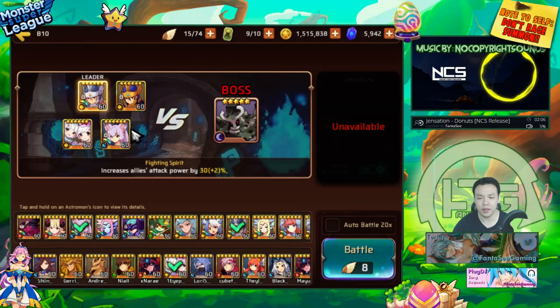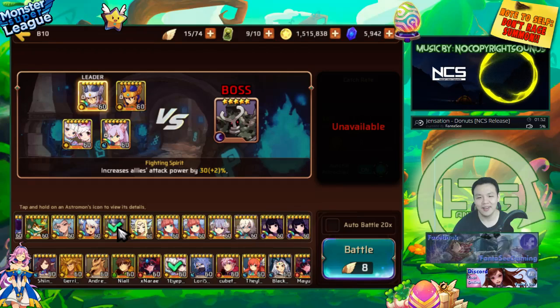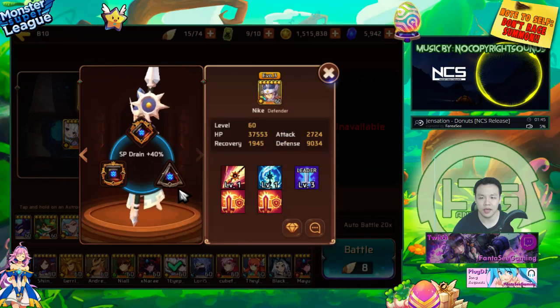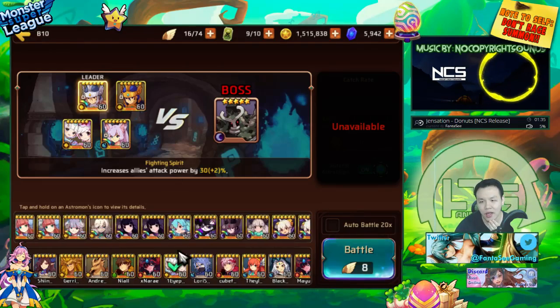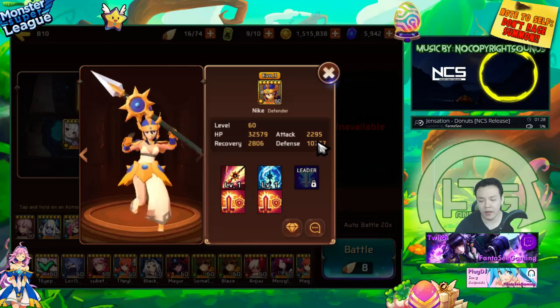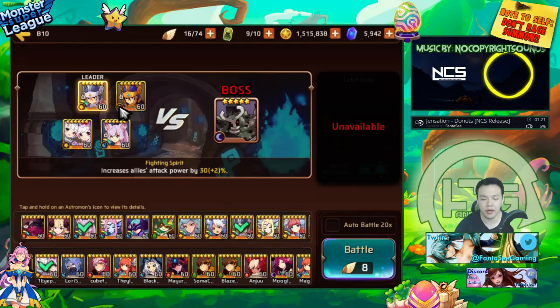She has almost 7k attack, so that's definitely not too bad. She doesn't have really high base attack, but if you give her a lot of attack plus the skill books you'll be able to do quite a lot of damage. I basically gemmed her with triple attack making sure she hits as hard as possible. For my third Light Victoria — I put Siphon on her because I was using her to farm — she actually has lower base defense, but I don't think it really matters too much.